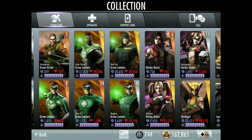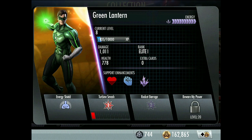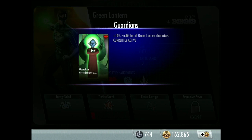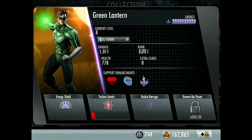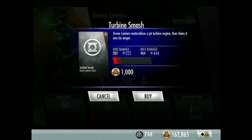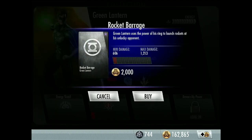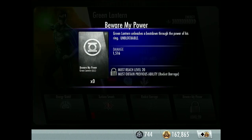Now onto the Lanterns, then we'll finish the video and start next week with Harley Quinn. First up: normal Bronze Green Lantern. I've got him at level 8, Elite 1. I think he's one of the better bronze cards. Support enhancements: health — Lantern Corps; energy — Power Battery. Passive: Energy Shield — once per match when Green Lantern is below 40% health, he takes 50% less damage for 8 seconds. First move: Turbine Smash — materializes a jet turbine engine and slams it into his target. Second move: Rocket Barrage — launches rockets using his ring.